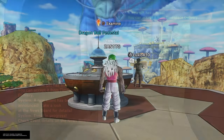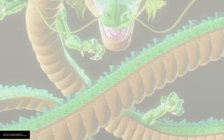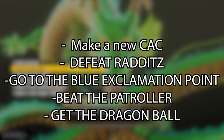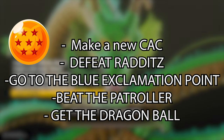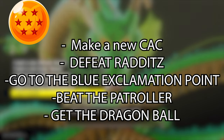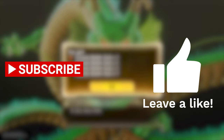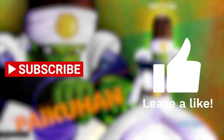That's really it. To recap: make a new created character, defeat Raditz, then go to the blue exclamation point and defeat that time patroller to get the dragon ball. It does take a little longer because of the cutscenes, but it's guaranteed and a lot less tedious than doing a parallel quest. Leave a like, subscribe if you are new, we're gonna get into some more Xenoverse 2 content. The free update is dropping in two days - let's get into it.